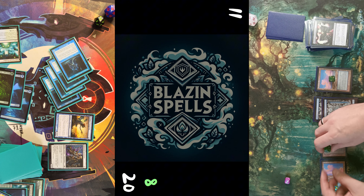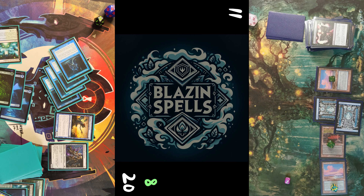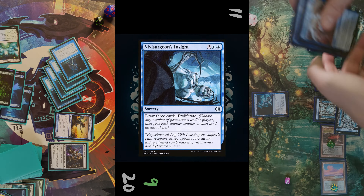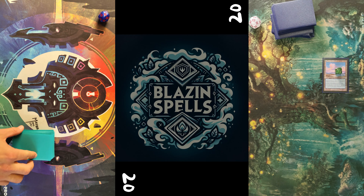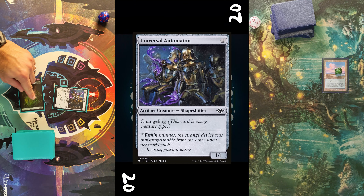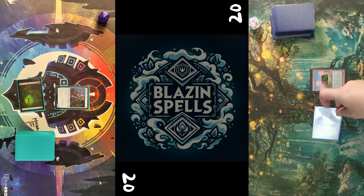Which happens — the library of my opponent is looking pretty thin. He draws a card, plays Island for turn, then takes five mana in his pool and casts The Inside. He draws three and proliferates. That's GG and we go into the next game.